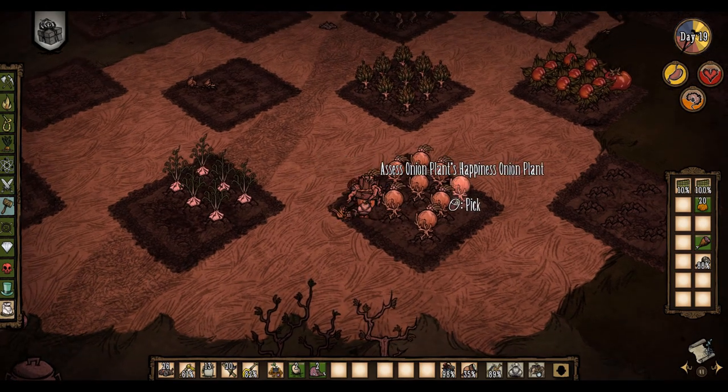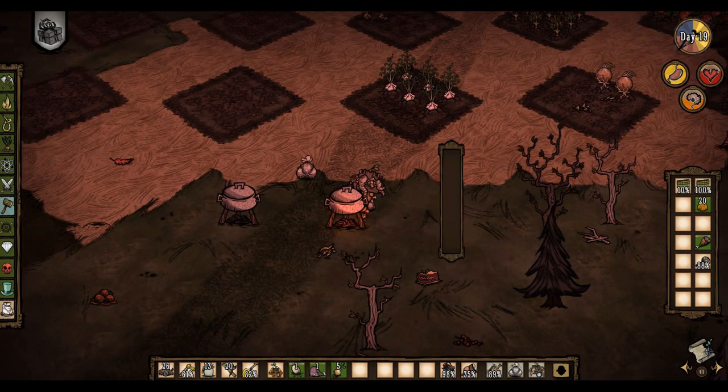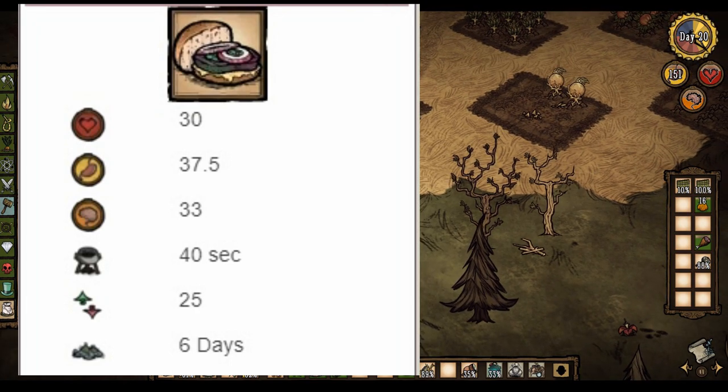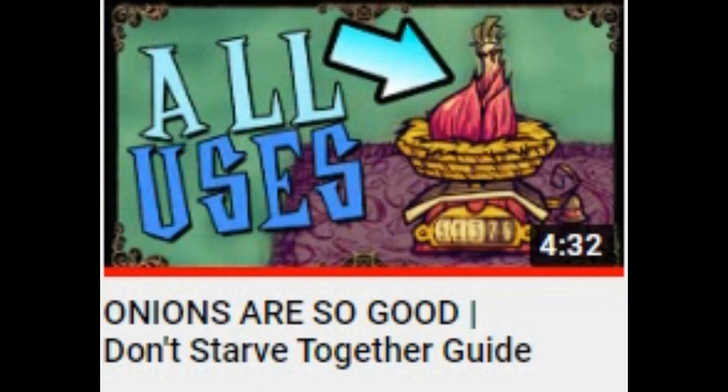Next up we have onions. For starters, yes, you can make pierogi with them, so that's at least C tier. However, a lot of the onions' recipes are Warly exclusive. The veggie burger, however, is not, being one of the most all-around foods in the entire game, restoring upwards of 30-plus points to every stat. Jazzy's Games made a whole video about onions, and although most recipes are Warly only, the veggie burger is enough to push onions into B tier.